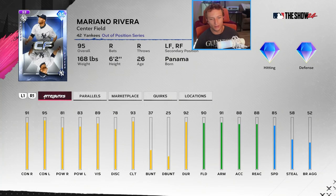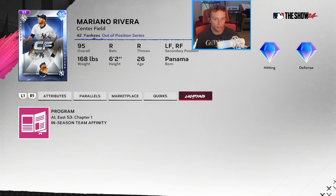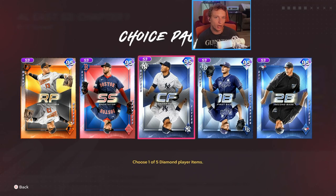Mariano Rivera in center field — I saw the stories about how he tore his ACL out there last time. But this is his comeback card, rising from that occasion. He actually looks like a pretty good fielder with 88 reaction, 85 speed, 90 fielding overall, and a decent arm. Over 90 contact on both sides and over 80 power is fine for a 95 overall. The only problem is once you get the 99 overall Hall of Fame Mariano Rivera, you cannot use both on your squad at the same time.